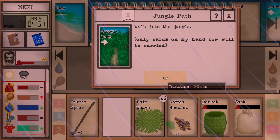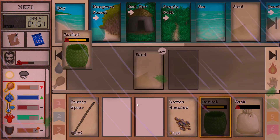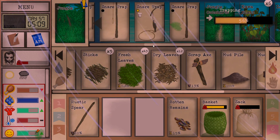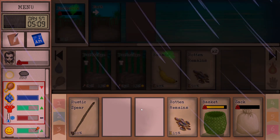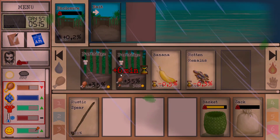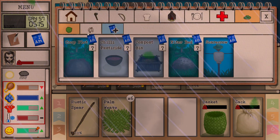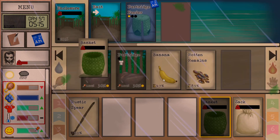Jungle path is 30 minutes. I'm a little bit overburdened so I'll drop some stuff. They're gaining happiness, which is pretty good. Let's see if we can get that bird feeder going - we need four cords and three sticks.